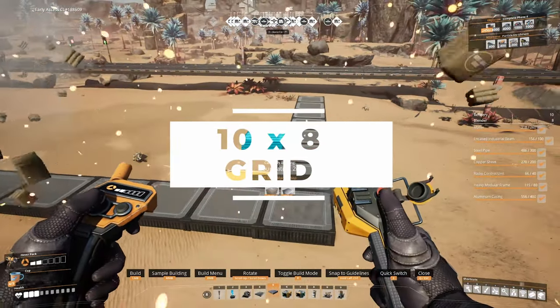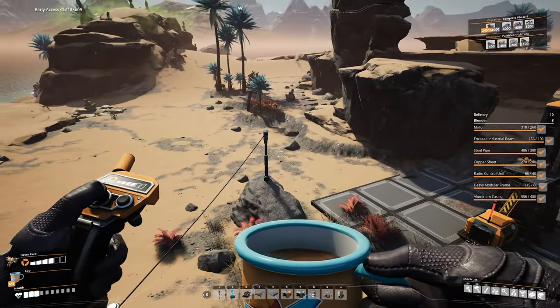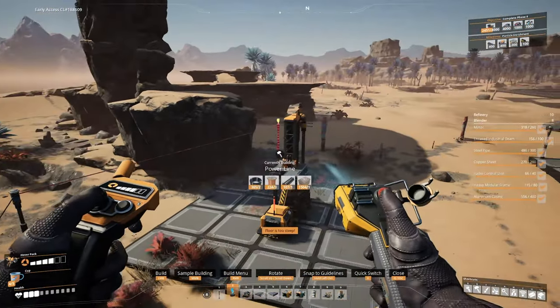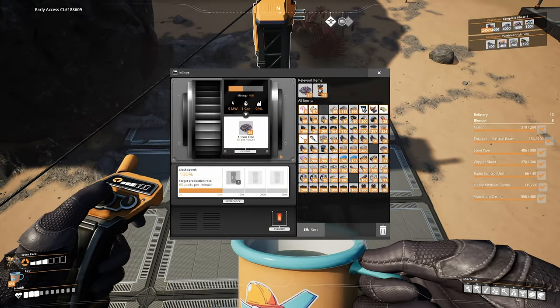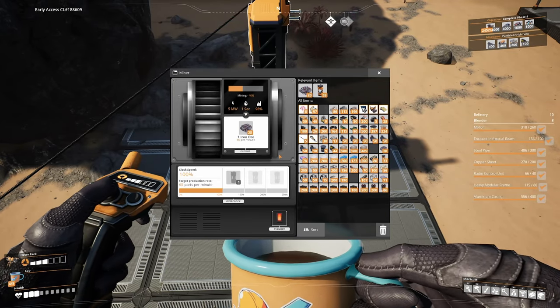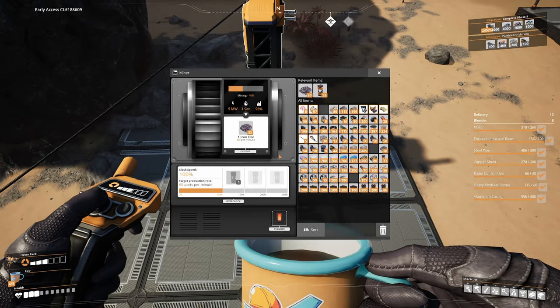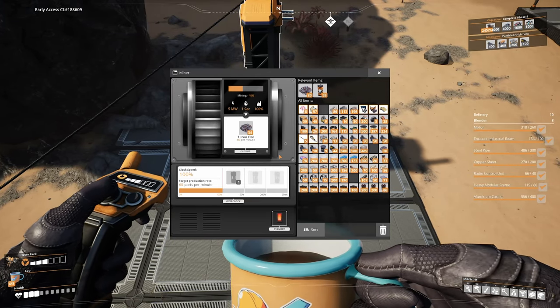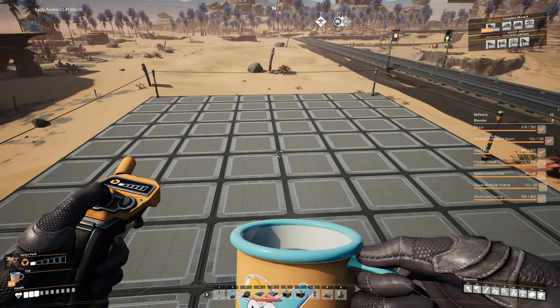Let's connect the power to our miner and get that fired up. This is a normal iron ore node so we're going to get 60 per minute. We only need about 46 iron ore per minute for this build, so this is more than enough. We have our 8 by 10 grid here to lay out our smart plating factory.